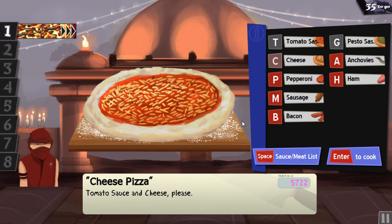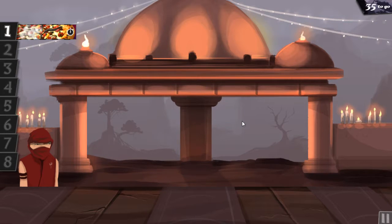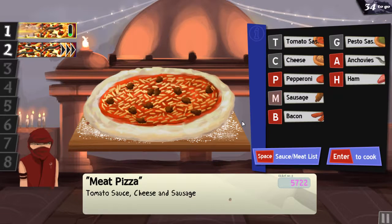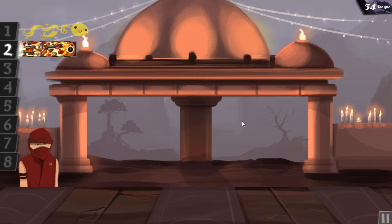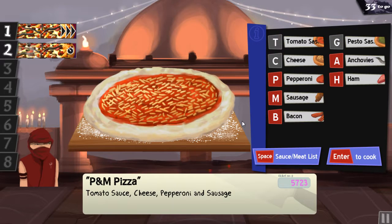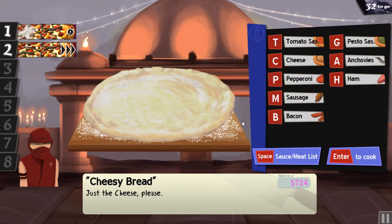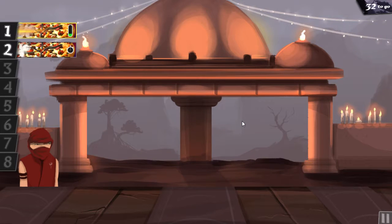This time round, essentially it wants you to do every single pizza recipe possible — every single pizza recipe that's in the game, it wants you to do one of each for this. And apparently there's 35 in total.